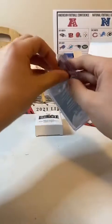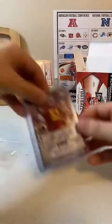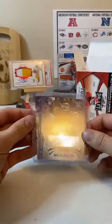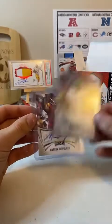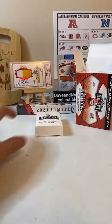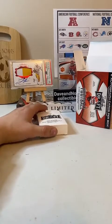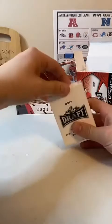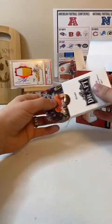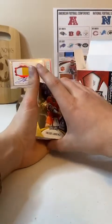We got it in the team bag here. We got Marlon Topolito and DeAndre Lender. It's cool how they sleeve it for you. We'll have to figure out who the teams are for that — we'll look them up. We're going to see who they go to because not familiar rookies, so we'll send that out to the correct team — the team they were drafted to.